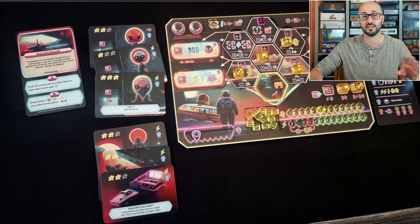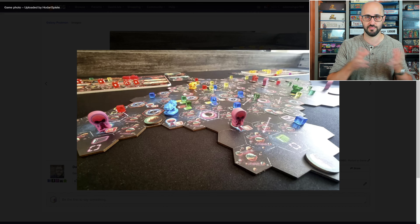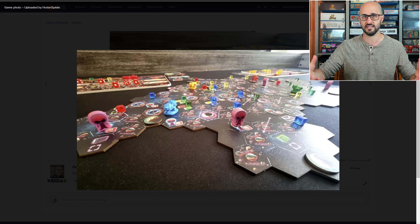These actions will allow you to fly your ship around the outer reaches of space, which is represented by a separate board that's made up of a bunch of tiles. Anytime that you make a movement that moves you off of those tiles, you'll just be drawing a new one and adding it to that board.